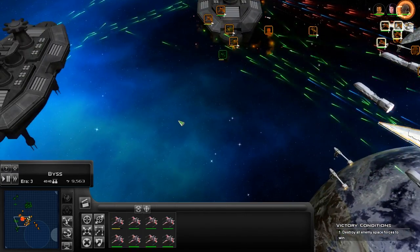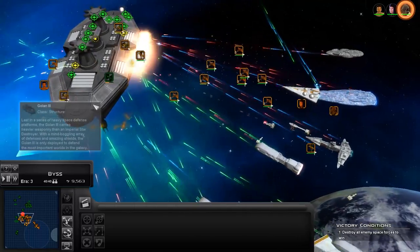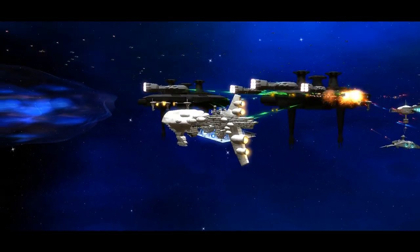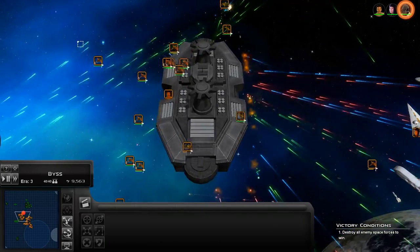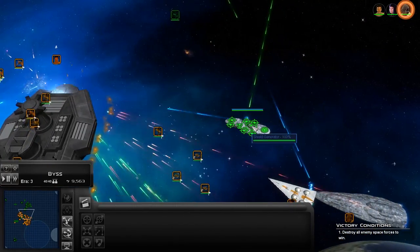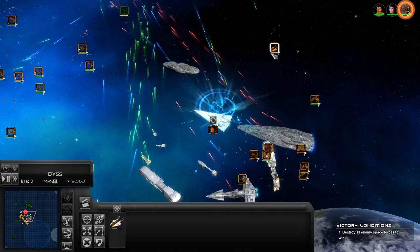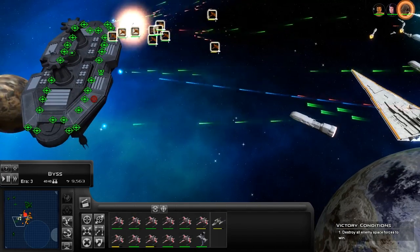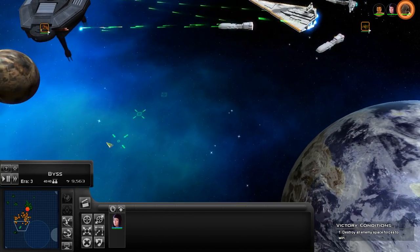Interceptors come on, get into it. X-wings begin your attack run. Get everybody focusing this down — bring in all fighters. We'll be able to take this Golan platform down. I wonder how this mod works in multiplayer — if you've actually tested it out, I would love to know. I'm going to assume the balance is going to be way off. Go ahead and engage your gravity well generator. We took it out. All ships focus on the second Golan platform and move away from the enemy.